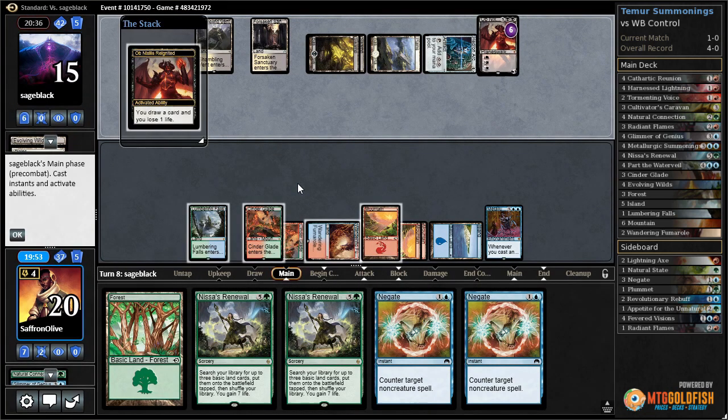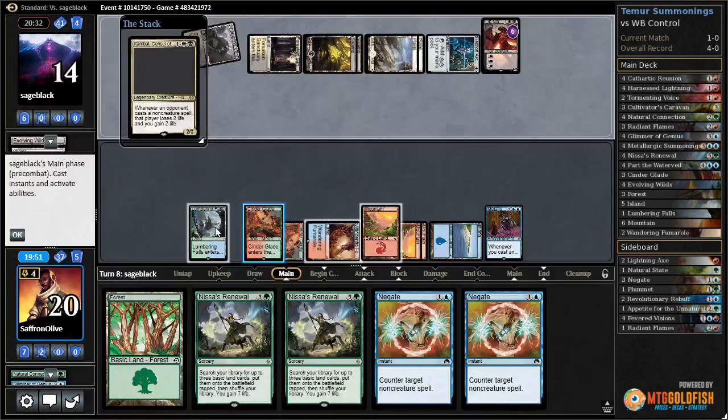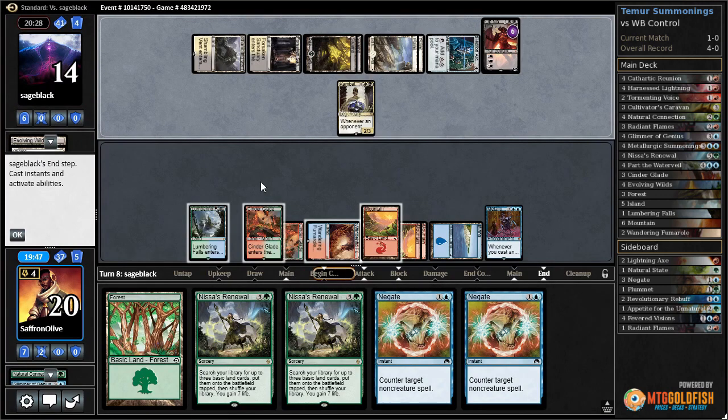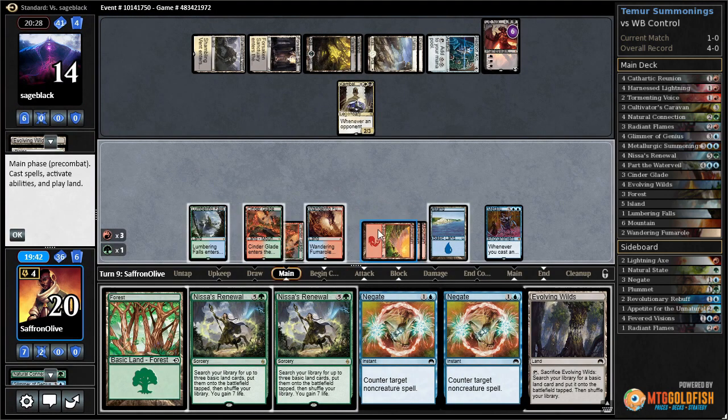Opponent has Ob Nixilis - I actually don't care about that much, it's bad if it ultimates but we should be able to keep up with Metallurgic Summonings. Ooh, Kambal - interesting. We don't have a great answer for that either, but what we do have is one, two, three, four, five, six...